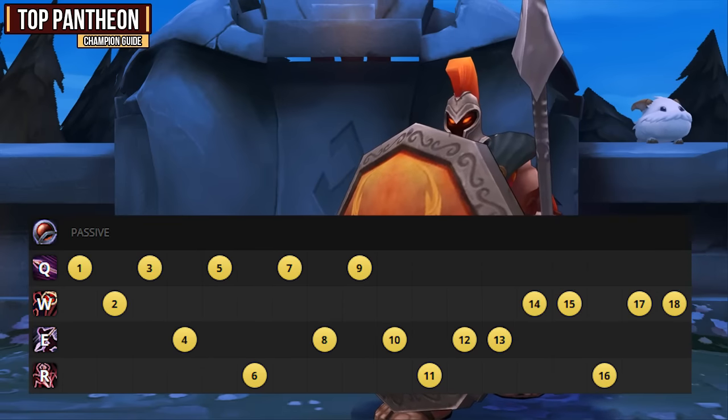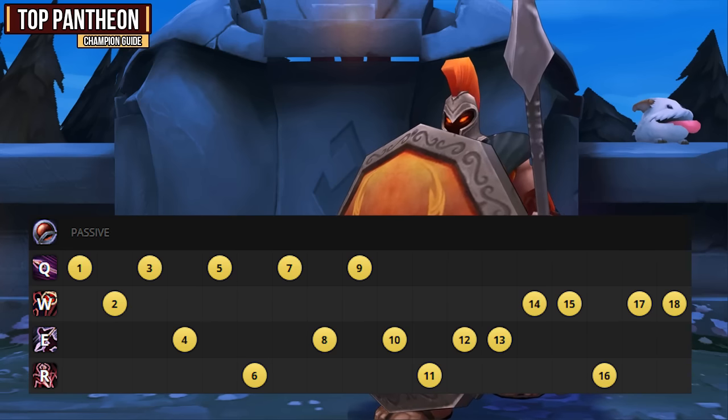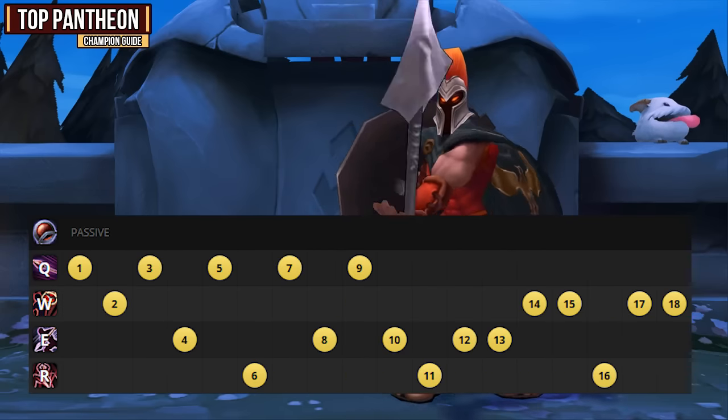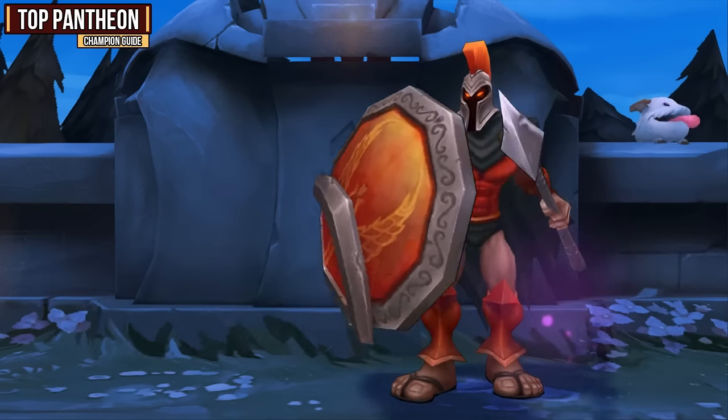For your skill order, you first want to put a point into your ultimate whenever you can at levels 6, 11, and 16. Then for its incredibly high damage and strong poke, you want to max your Q ability first. You'll then want to focus on maxing your E ability, since it does a lot of damage as well and is great for proccing Thunderlord's Decree. Last, you have your W ability because it doesn't do a ton of damage, but you do need to get one early point at level 2 just so you can stun the enemy.